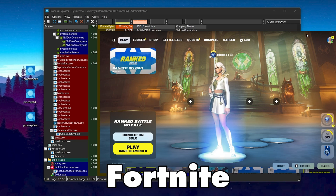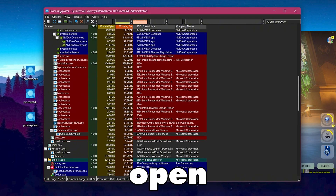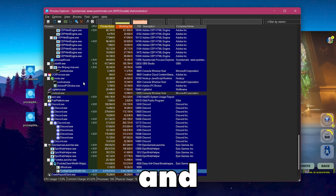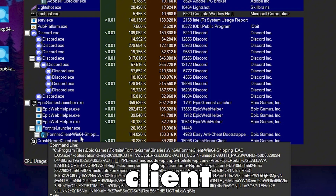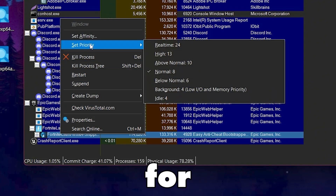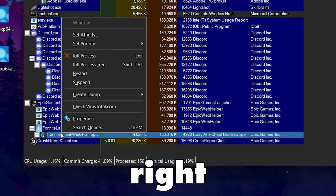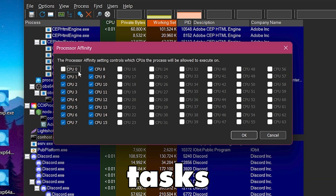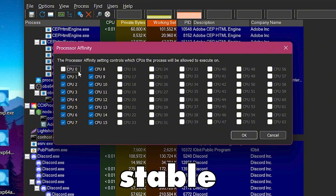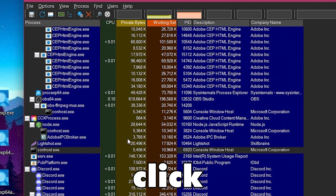For example, I want to optimize Fortnite. Open Fortnite, then open Process Explorer. Scroll down and find the Fortnite client — FortniteClient-Win64-Shipping. Right-click it, go to Set Priority, and set it to High. Then right-click again, go to Set Affinity, and uncheck CPU 0, because CPU 0 handles Windows performance tasks while the other CPU cores handle Fortnite more efficiently. Uncheck CPU 0 and click OK.